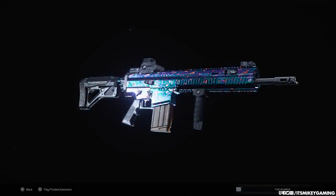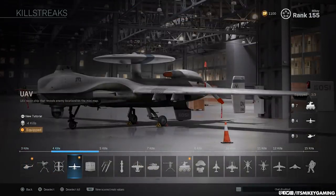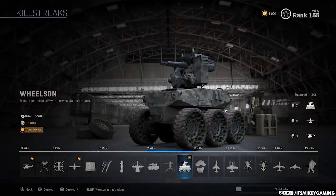Now let's get into the setup. One thing that continues from year to year is the streaks you want to use. This time we get not just one UAV but two UAVs, so intel is everything. You want to know where the enemy is — you don't want to waste time guessing. So use personal radar, UAV, and then whatever else you like.